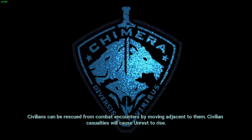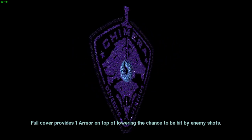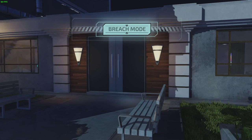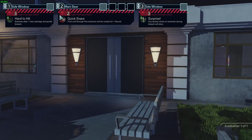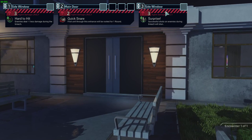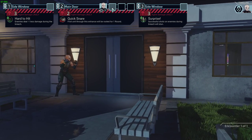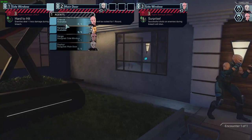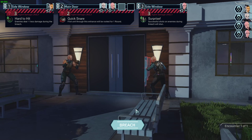It's been a while since I played XCOM - last time was like 2017. Oh god, there are some hostiles bunched up on the target device. Alright, main door - surprise shots on enemies during breach will stun. Let's get Zephyr in first, side window with Verge, then Terminal, and Cherub on the other side. Let's breach.